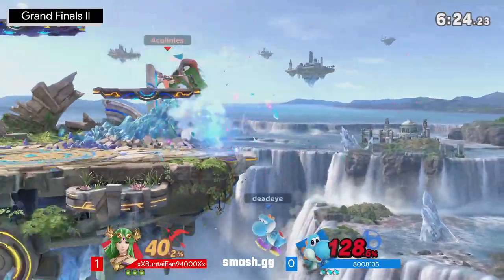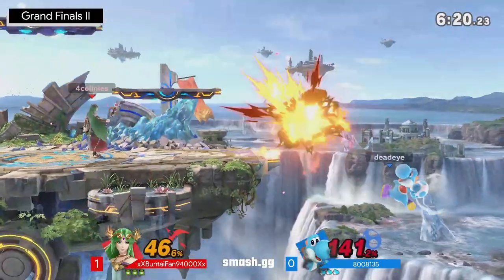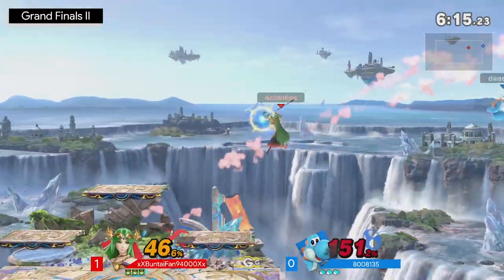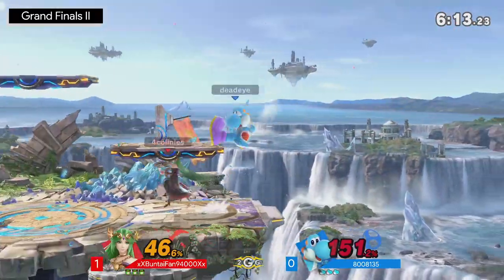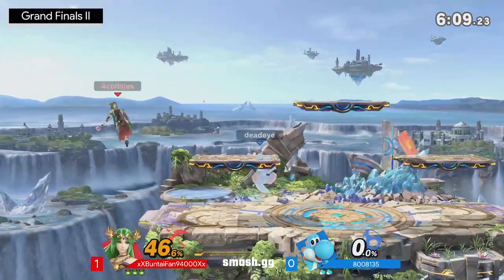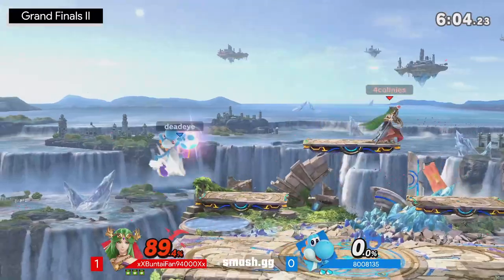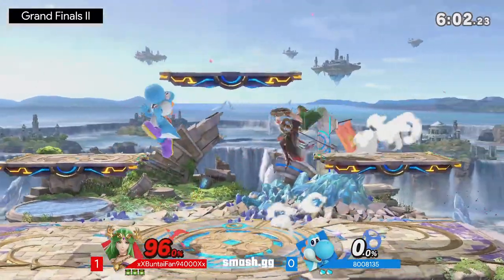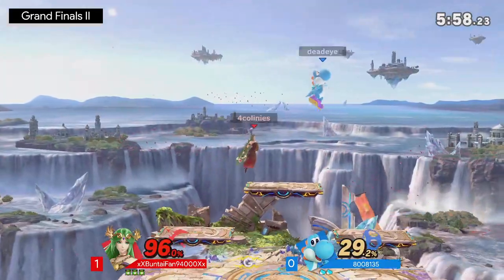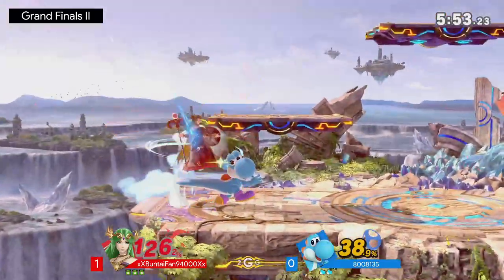Beautiful pivot grab — anytime you land a pivot grab that feels so smooth. What a counter too, immediately sensing the down tilt because Yoshi is looking for those tech-chase scenarios especially with that high rage and the ability to kill off the ledge. What a read on the nair — and that's the thing about Yoshi: he commits to a lot of his aerials. Palutena's back air with intangibility is just so good at shutting that down. Buntaifan starting off so strong in what is potentially the last game between these two.